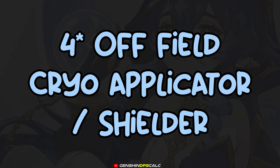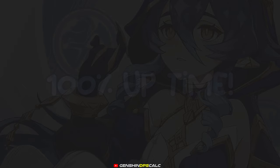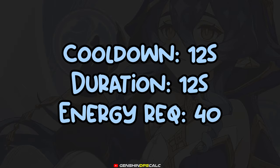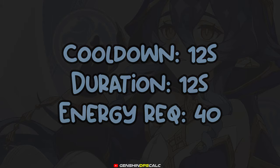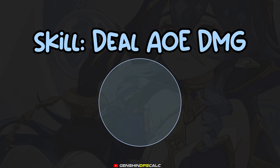Lila is a 4-star off-field cryo applicator and shielder that has 100% uptime on both her skill and her burst. They both have 12 seconds cooldown and 12 seconds duration, with only 40 energy requirement for the burst. Her skill will deal AoE cryo damage and creates a shield, which the strength is based on her max HP.